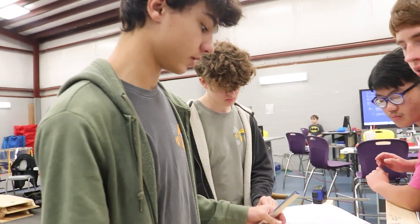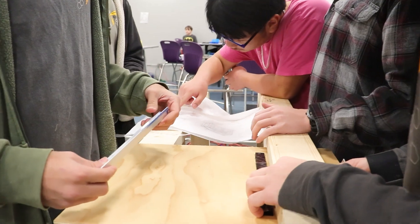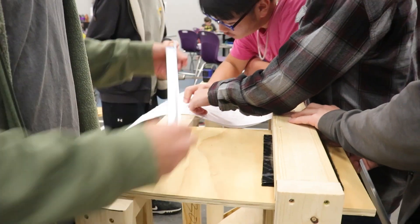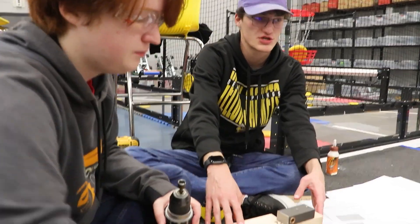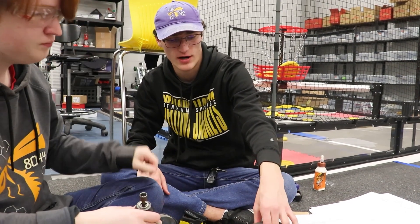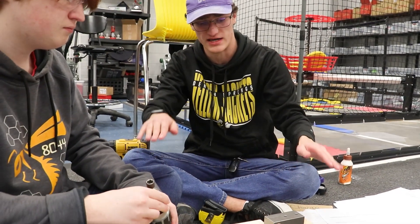Right now we're building the loading station — the double substation — which is the loading station used to put in the game pieces. This is the plate that slides back and forth, allowing the robot to grab the piece right off it. We're also building the portion for the charging station and attaching a hinge so the station can actually move whenever the robot gets on it.